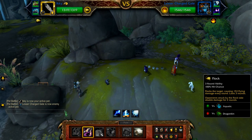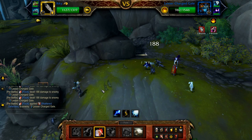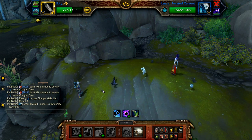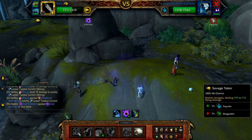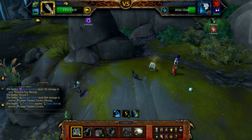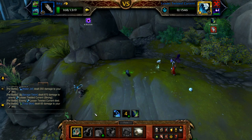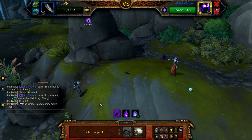Start with Icky and cast Black Claw, followed by Flock. The second round of Flock should finish off the gale and the Twisted Current enters, and it will sit through the final round of Flock. Once Flock has finished, cast Savage Talon until the Twisted Current is defeated — should take two.